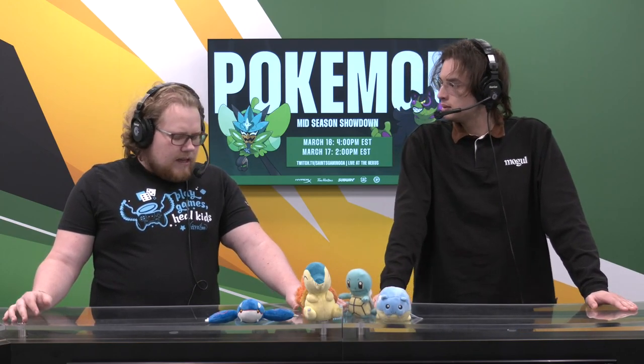One thing we were talking about earlier that we haven't quite seen played yet is Glimmora, if we're going to be talking about Rock types. Glimmora is a Pokemon that really shot up once the Blueberry Academy DLC came out. It got access to Meteor Beam, and with that Power Herb, similar to what we saw with Armarouge, it's able to use Meteor Beam, instantly skip that two-turn effect and just use it once.